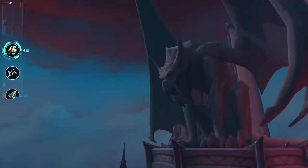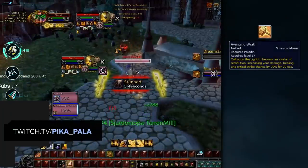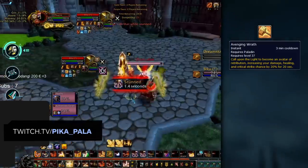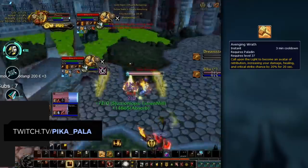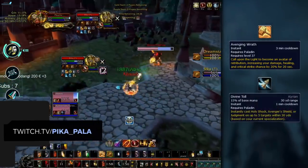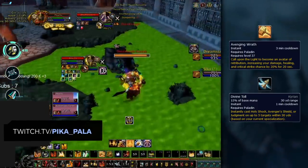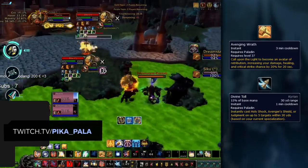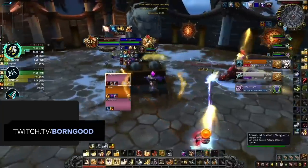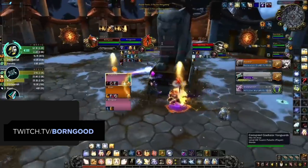To kick things off, let's start with one of the most popular classes right now: Paladins. The first buff we'll look at is Avenging Wrath, which provides them with a boost to damage, healing, and critical strike chance. Ret Paladins will pair this with Divine Toll, meaning whenever they use Avenging Wrath they're always going to do insane damage — so you never want to just sit in a stun and not trade defensive cooldowns. As for Holy Paladins, they're basically able to heal any damage no matter how crazy it is while Avenging Wrath is up, so you shouldn't bother trying to overcommit for a kill if a Holy Paladin has wings up.